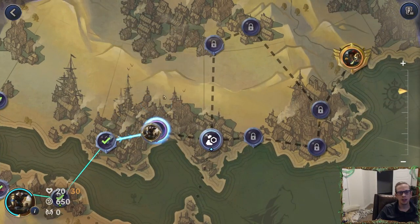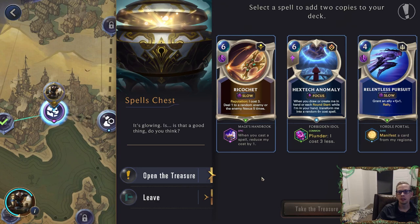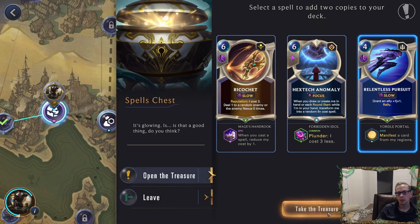What's our epic spell? Manifest a card from my regions — for Relentless Pursuit. That's spicy. When you cast a spell, reduce my cost by one — so every single Blade's Edge would keep reducing this, but Ricochet isn't that great of a card. I kind of want to just take Relentless Pursuit: let Jace attack again and then also manifest a card. That sounds pretty spicy, let's try that.